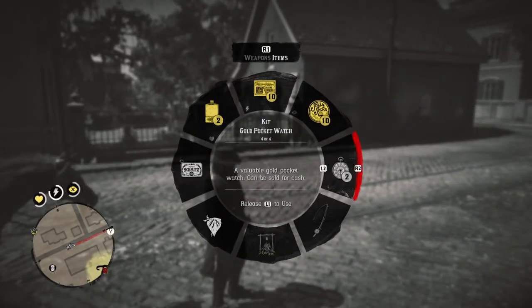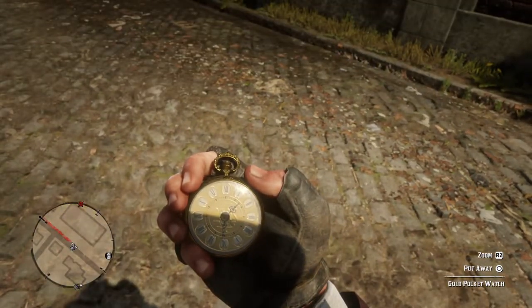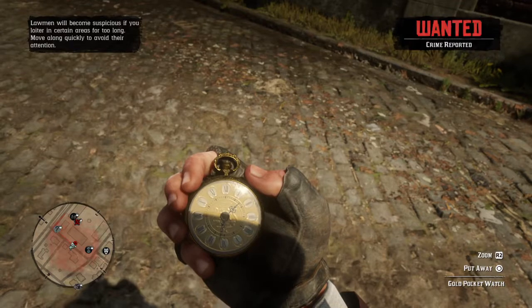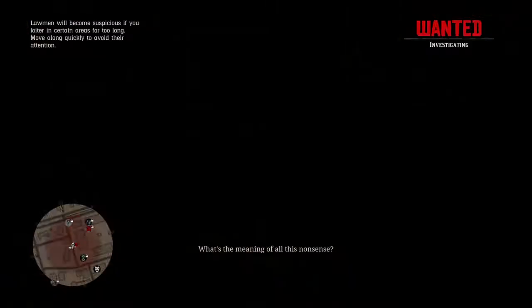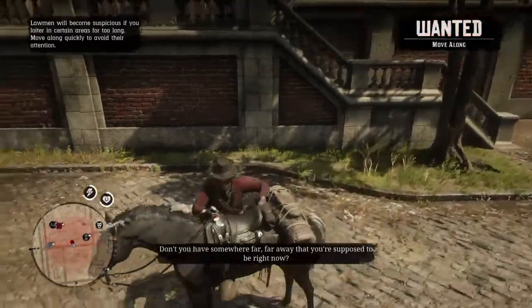He'll pull out his watch. That's how I always check the time in the game — it's more realistic. Just L1, arrow over, trigger trigger, then let go, and I can check the time anytime I want.